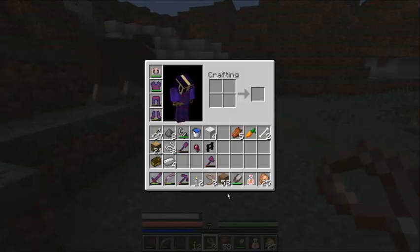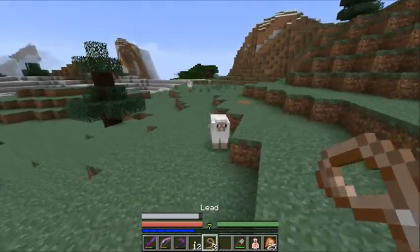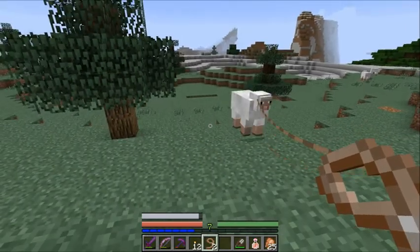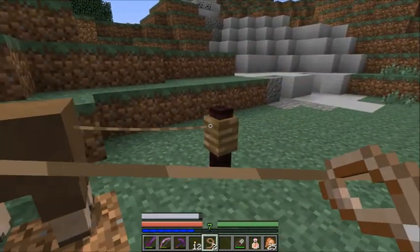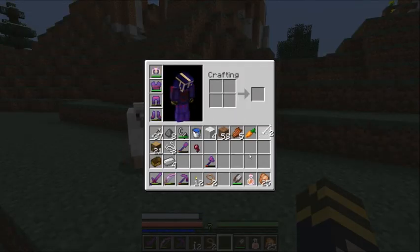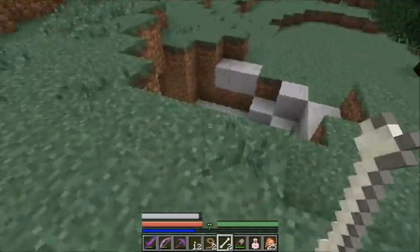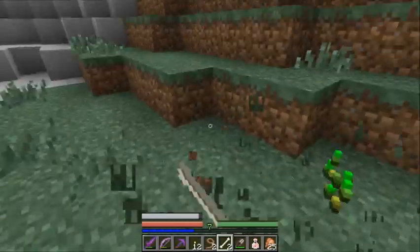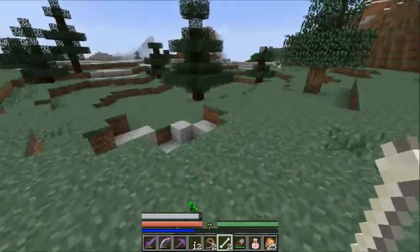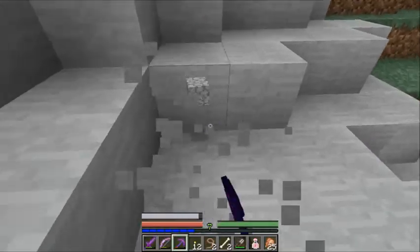So before I make the trip in the nether, I want to breed this guy, just so in case I mess up or he falls in the lava or otherwise doesn't make it, I want there to be a backup. But I have no wheat on me. I do have bones, and I can get cobblestone to make a hoe, and there's plenty of grass here. I'm going to need two seeds. Let me get some stone right here.